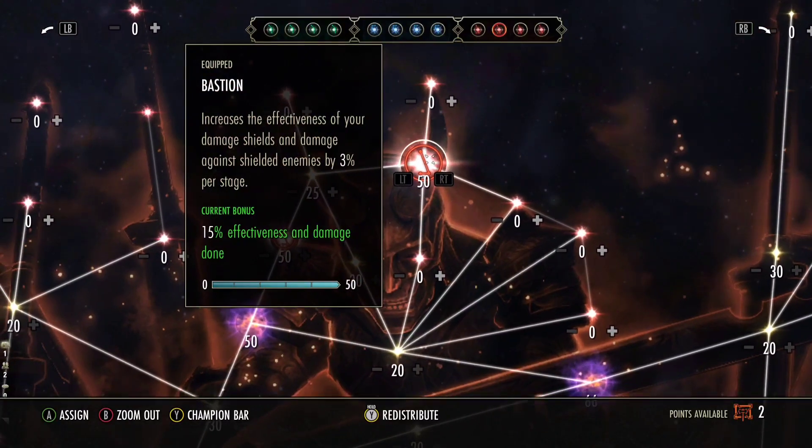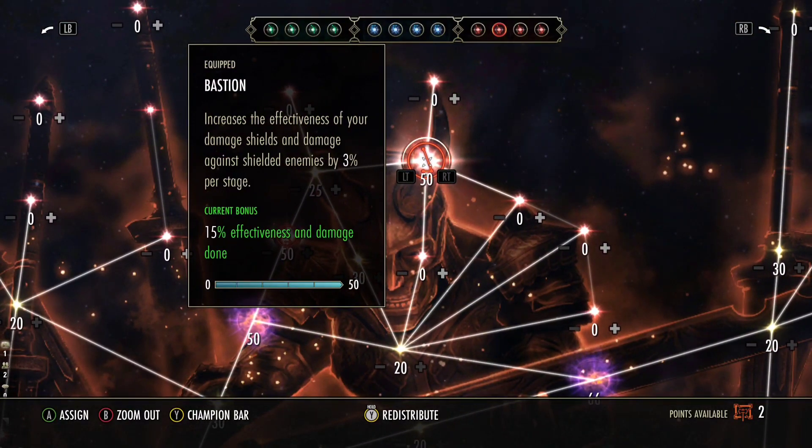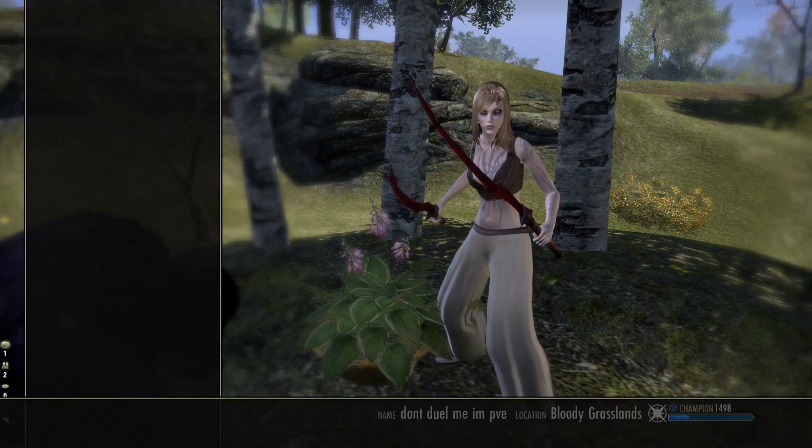Here it is — Bastion. With this leveled up all the way, you do 15% more damage to people with shields on. So if you're attacking a group that has a ward, barrier, Sorcerer, or DK shield, you will do 15% additional damage.